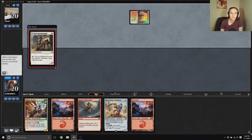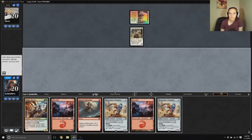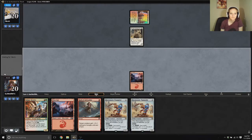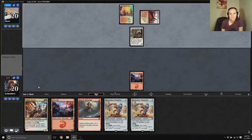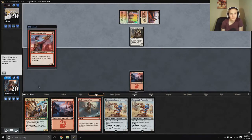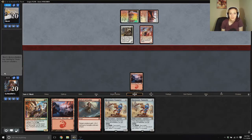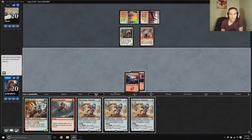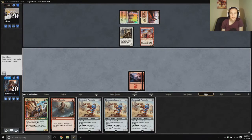Red, white — this does not look good for me. Oh, an electrostatic pummeler. Dang. Oh, this is gonna be bad. If I can draw a mountain or draw a forest, that'll be good, right? But instead I am drawing my third electrostatic pummeler, so there's that.